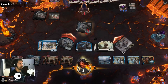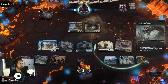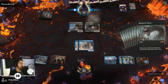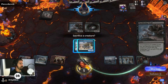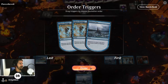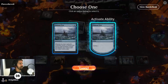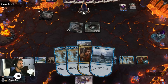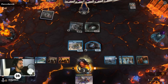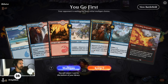We get in with our flyers — we have a theme of zero-power creatures otherwise. How many is that — five, seven, eight? Eight times two is sixteen. Goldvein Bridge — we sacrifice one and let them draw. They're down to five. Actually we got them down to three life. We win! They'll probably scoop. Pierce the Veil milling them to zero — another win!